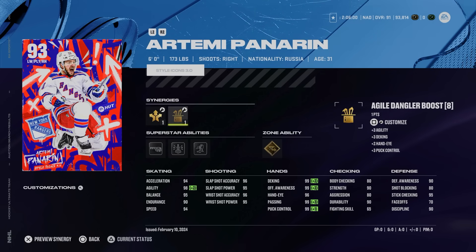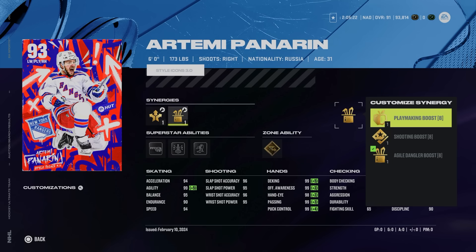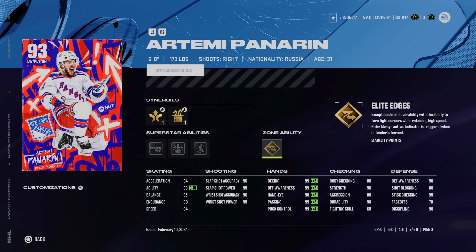Also in the C tier is the 93 Artemi Panarin. This is based on personal experience with every Panarin card I've used. At the higher level it's very difficult to use cards like this — even though he's six foot, it's the 173 pounds that matters because weight does matter. He just gets knocked off the puck very easily, and in this version of the game where you run out of energy quickly and any player can hit anyone, it makes it even more difficult. 94 speed, 94 acceleration, and essentially max agility if you can activate Agile Dangler Boost. He's got 99 hand stats, a great shot, and Gold Elite Edges. This might be my Division 1 experience, where the game completely changes from what the rest of the player base is used to.